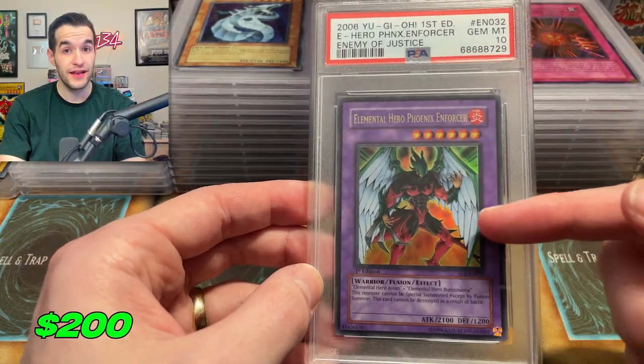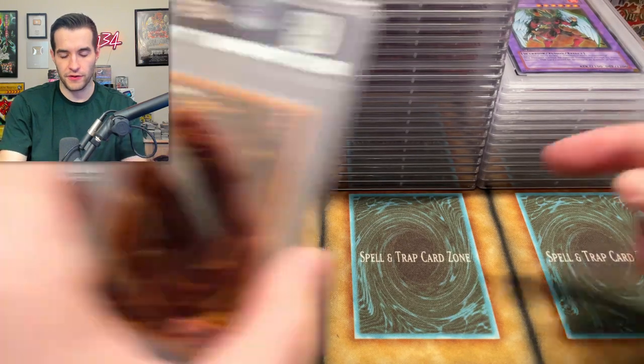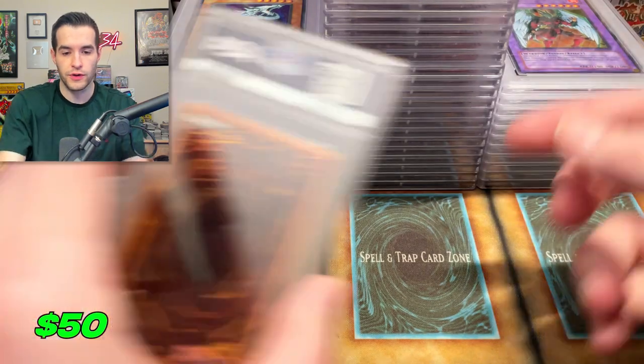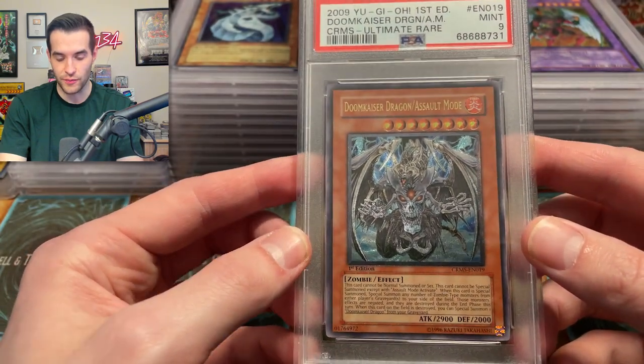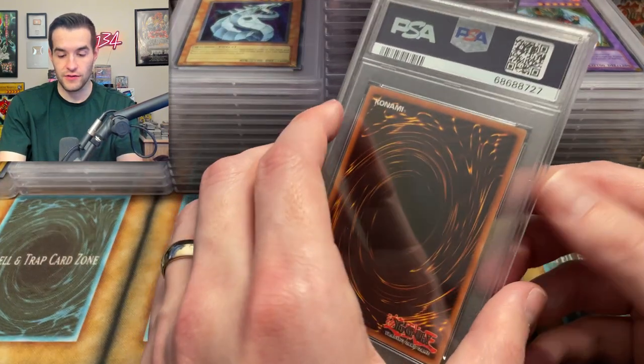We have a nine Hyper Psychic Blaster — that's whatever, ultimate rare, pretty cool. One of my favorite artworks — Doom Kaiser Dragon Assault Mode from Crimson Crisis — we did pull that one. That would have been a cool 10. There's the Greed — the Greed got a nine. We got one of the two tens from Soul of the Duelist, which is nearly impossible, so that's cool.